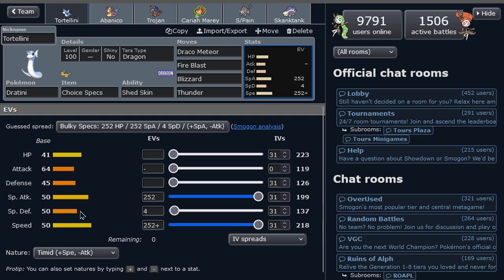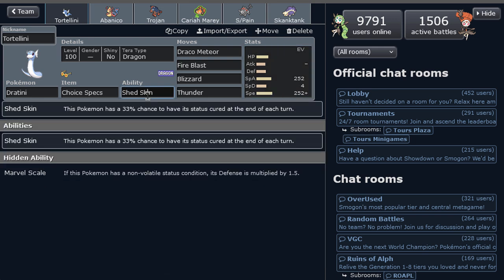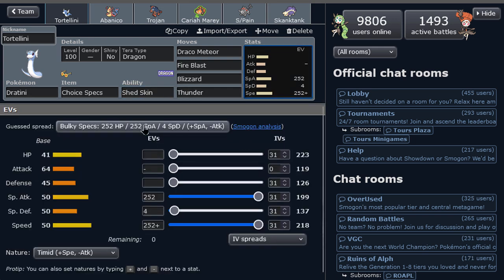One set is a special attacker - we might be able to do damage with a specs set, this blind set. It might work. Terra type Dragon to drop powerful Draco Meteors and get perhaps a surprise kill. That's about as much as this thing can do, to be honest. It's not fast, it's not powerful. It sucks. We'll try different sets later on with Dragonair and Dragonite - all three sets will be different, that's why it separates from previous tiers. Some Pokemon don't have that versatility, but we're talking about the Dragonite line.